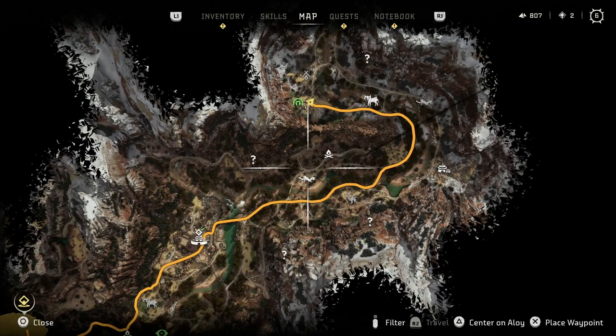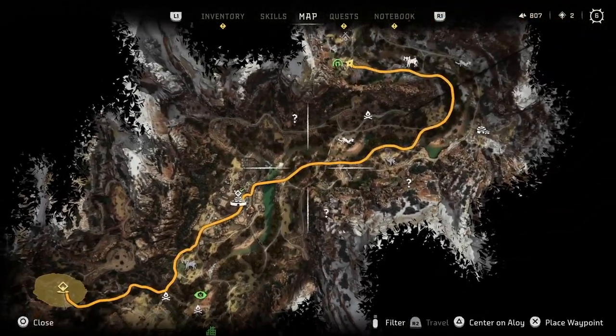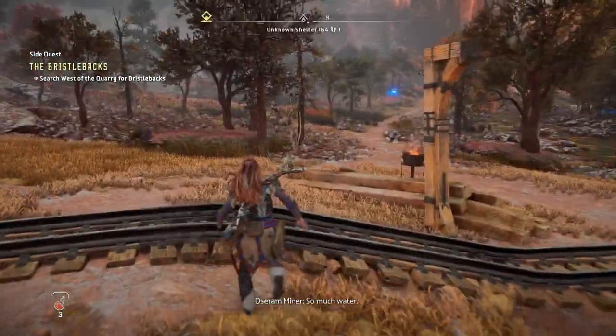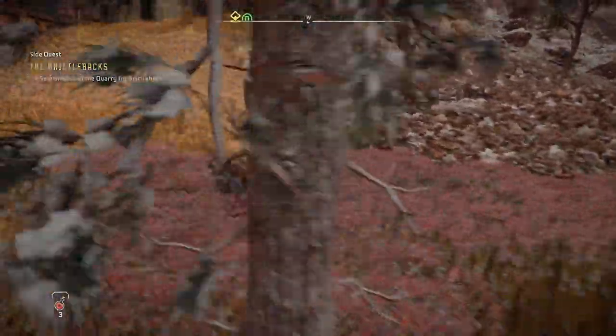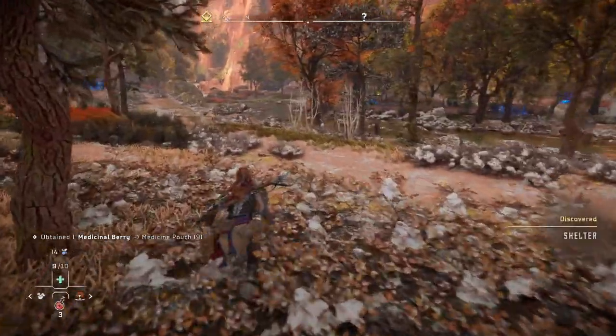If I go to the shelter, can I travel there for free? Is it free from campfire to campfire — is that what it is? Because it didn't cost a fast travel pack before. I think it might be free from campfire to campfire. But I'm not entirely sure. It's definitely different from how it was in Zero Dawn.